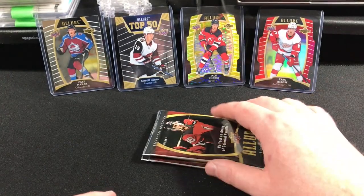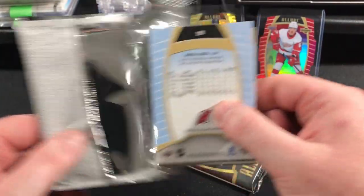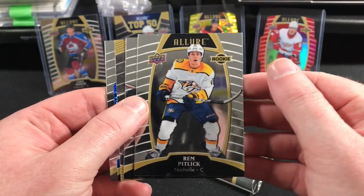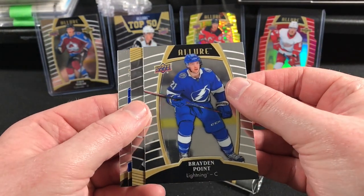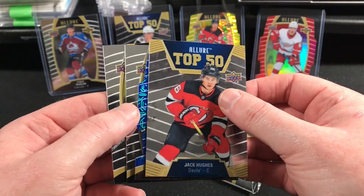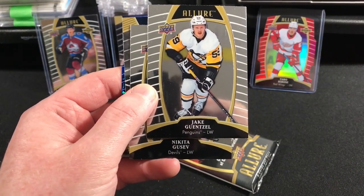Phil Kessel. Okay, I think I figured out how to open the packs properly without looking like a weakling. Rookie of Rem Pitlick. Braden Point. Top 50: Jack Hughes. We got a blue — ooh, a blue! We'll save that for last. I believe blue is numbered and it's pretty rare — I think it's to 100.